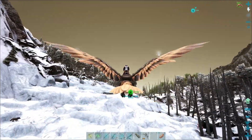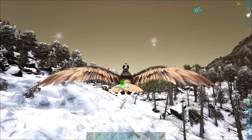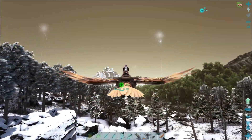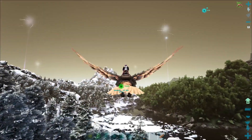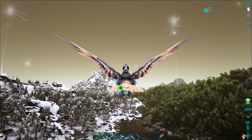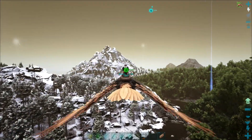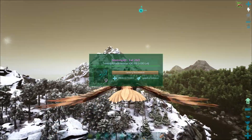I absolutely love the new taming menu. Being able to track where your tames are downed is super useful — that's half the reason I stay with tames in the first place, because I'm afraid I'll lose track of them. Being able to track tames as you're taming them makes a big difference; it even tells you how far away they are.